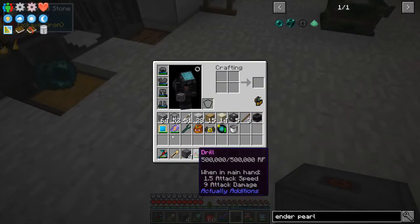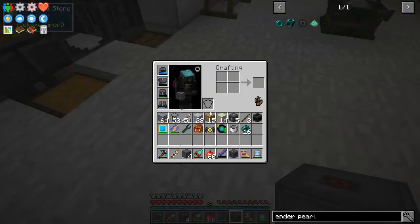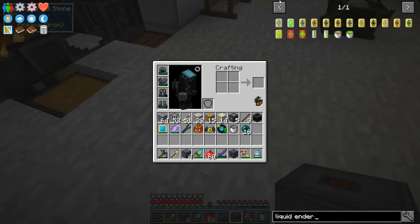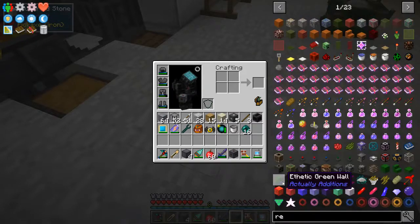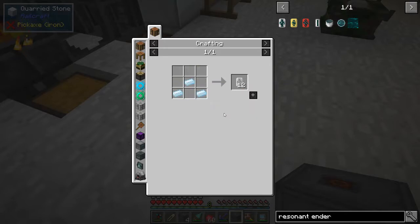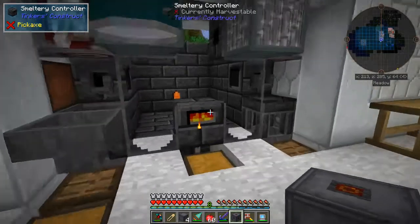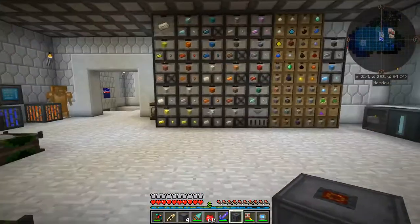I could have sworn that's how I did that before. There has been an update to the pack since I started doing this, so maybe it was taken out in the update - I'm not sure about that. But I could have sworn that's how I had done that before. So let's see if we can't get that bottler.